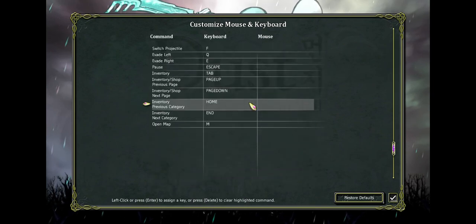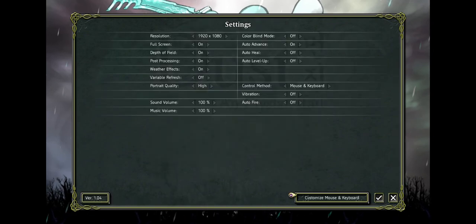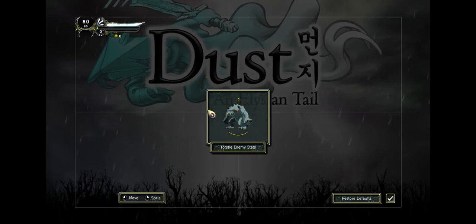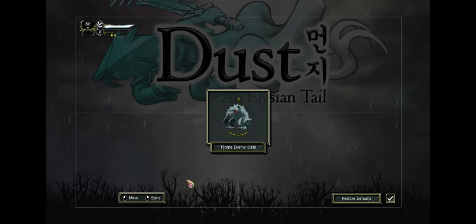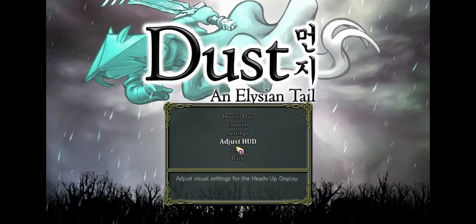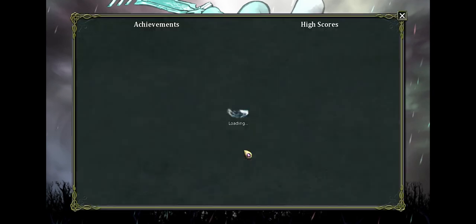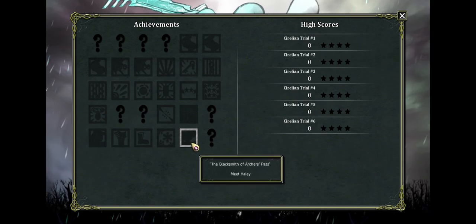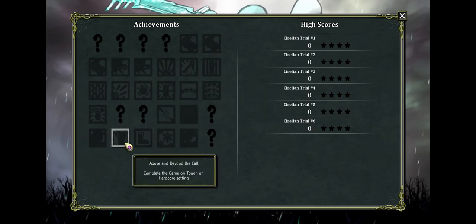There are fully rebindable controls here as well. Let's get out of this menu — adjusting the HUD scale looks pretty good. We'll put it back to where it was. There's also credits, which we're not going to look at. Instead let's look at the achievements — there are several, including secret ones, since this was originally an Xbox Arcade game.